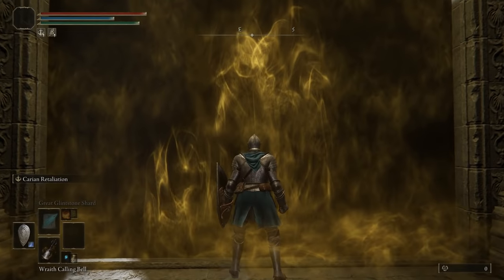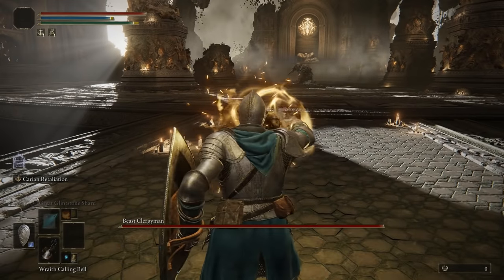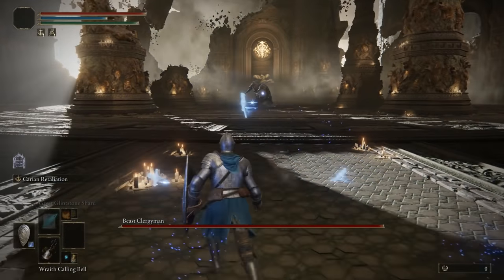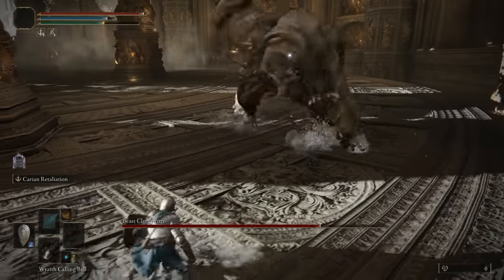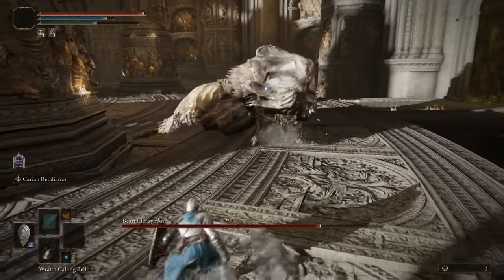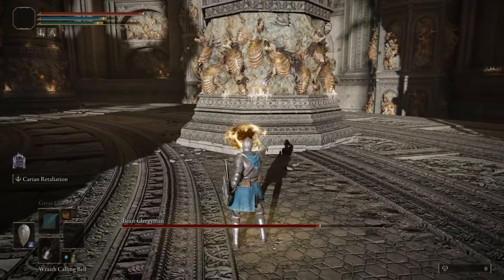The item that we will use for this destruction is so powerful, it will kill the boss in less than a minute. I'll show you where to get it later in the video. The item in question is, of course, the Carrion Retaliation Ash of War. As you can see, the damage that it causes is outrageous, and it homes in on the boss too.